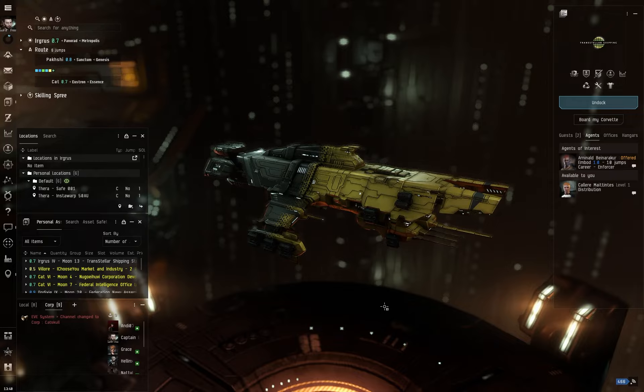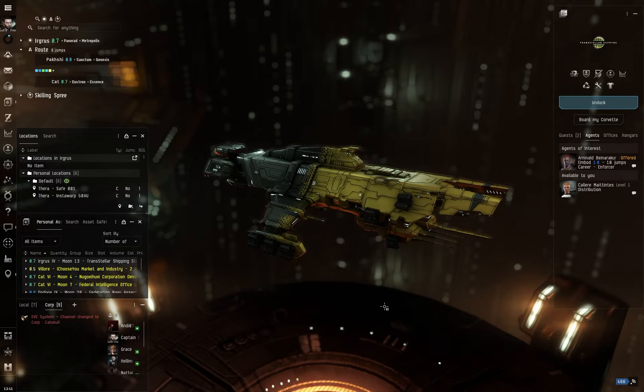If you're the kind of person who wants to chase the meta, you're going to go for the biggest and best ship anyway. But by the same token, I think flying a ship that you love and enjoy is better than chasing the 0.1% difference you might get flying something else. I want to showcase today that the Tengu absolutely can do C3 wormhole ratting.